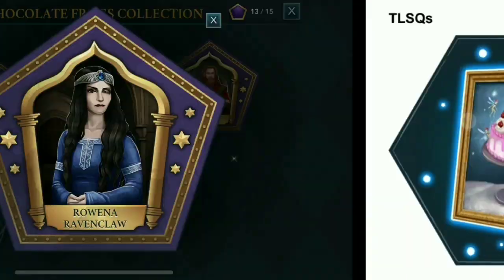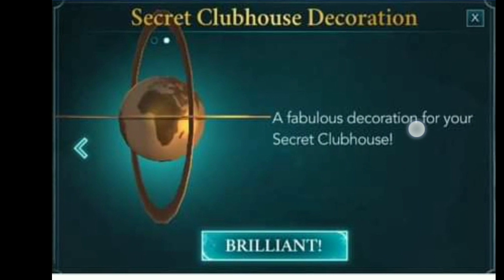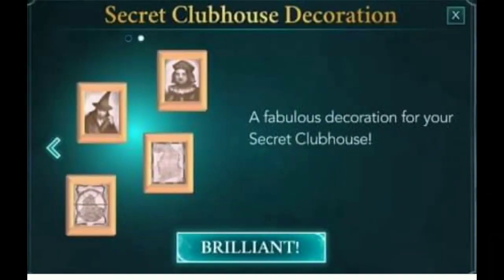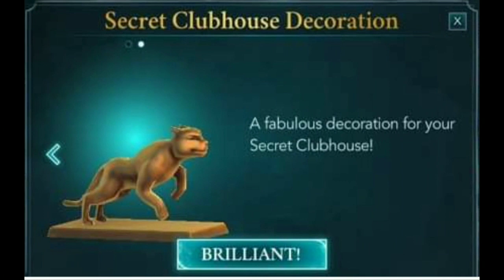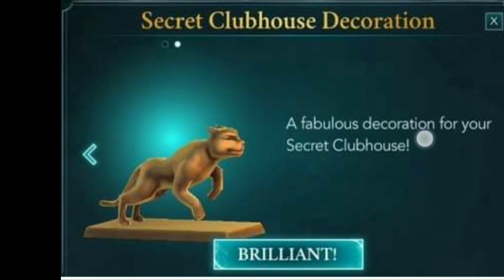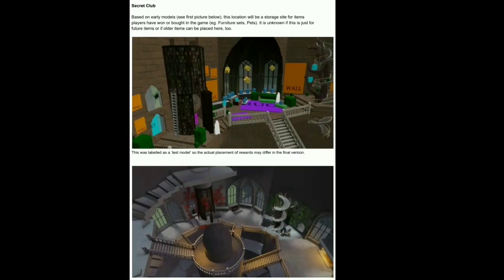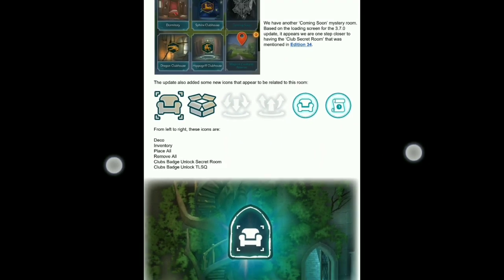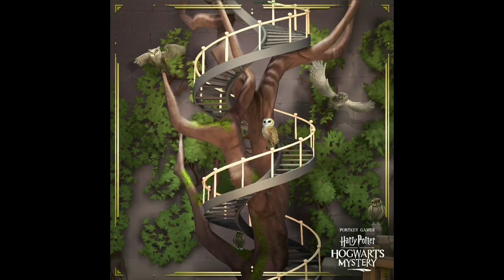That's about it. For the secret clubhouse rooms, it's only a decoration which is a large one, and you can get this decoration for free if you unlock certain points of the reward for your clubhouse, which is Hippogriff, Dragon, or Sphinx. I think that's all — if you want to ask anything, just ask below in the comments.